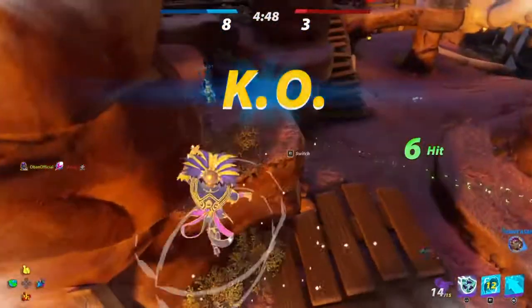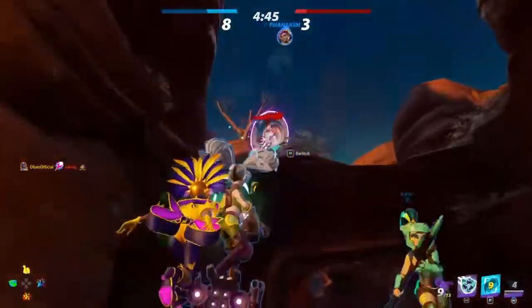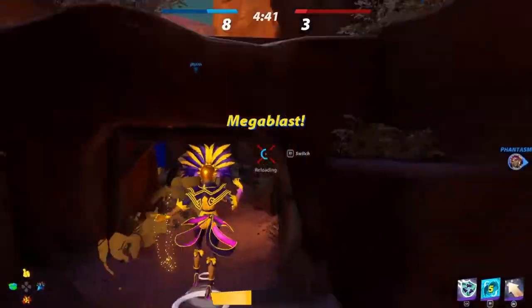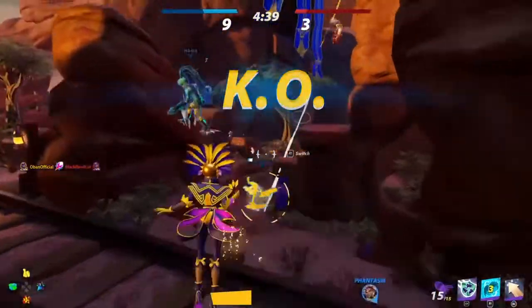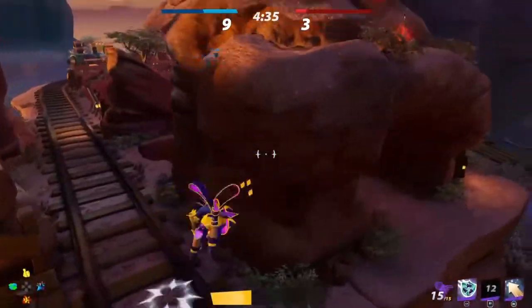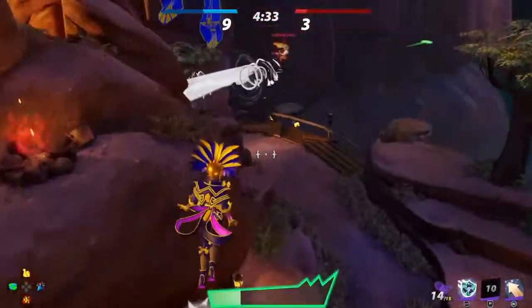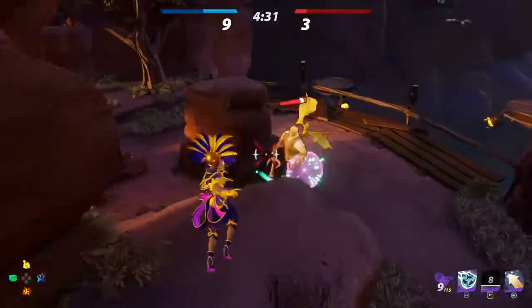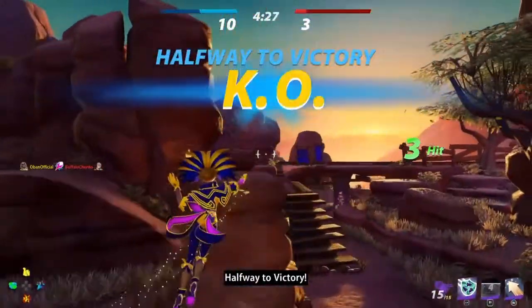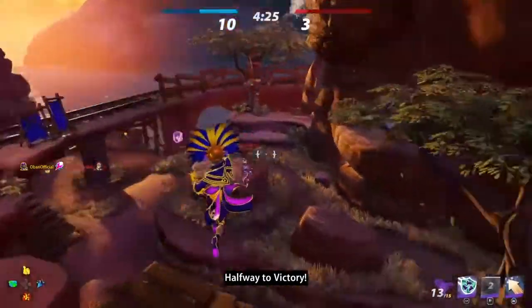My second recommended artifact for Mystine would have to be Boost Capacitor, to help her get that extra bit of distance and definitely help her dodge as many rockets while floating in the air. I've been running this for pretty much all the characters that I've been playing — trust me, this is an absolute lifesaver and it can definitely help you not have to waste your dodge on every single rocket that comes your way.